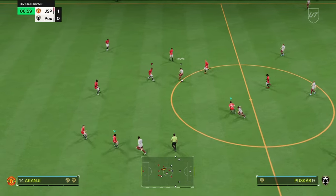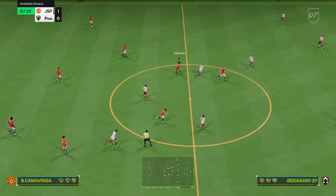Could I put Haaland out on the wing just to see if I can get a few crosses into the back post and nod it down to him?